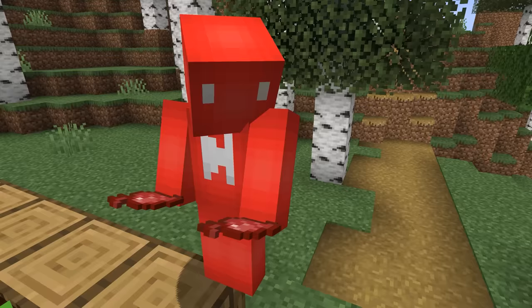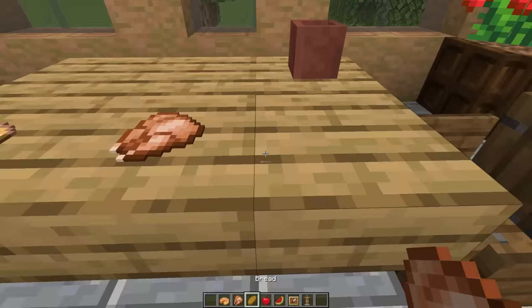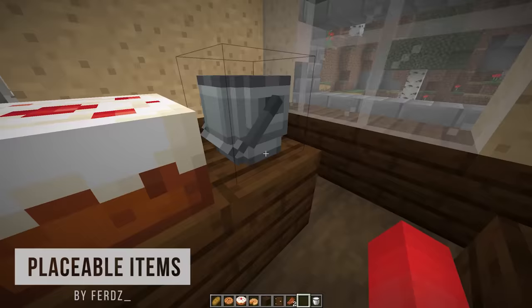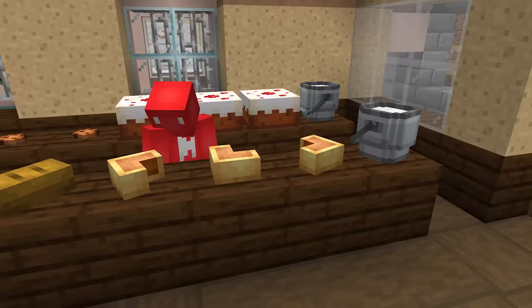This is a beetroot, and this is a beetroot on the ground. Normally, the only way we can place food on our tables is with an item frame or an armor stand. But with this mod, we get free reign to place just about any item down as a 3D model, which can quickly help to transform your bake shop from something like this into a much more interesting design.